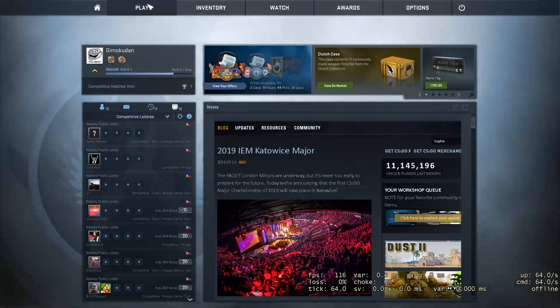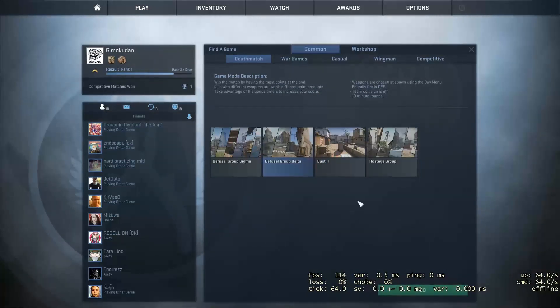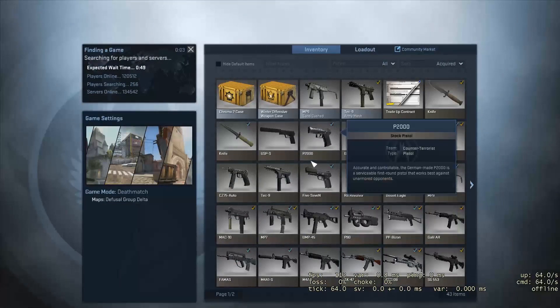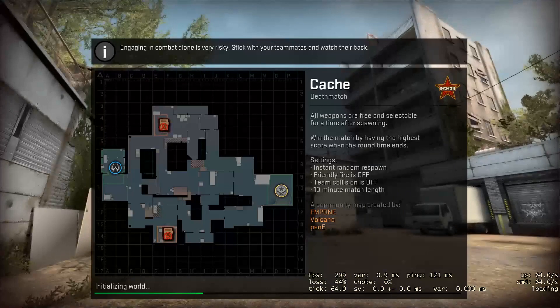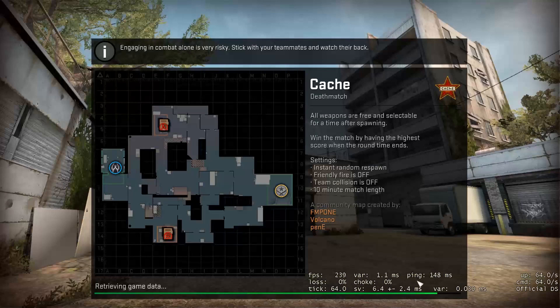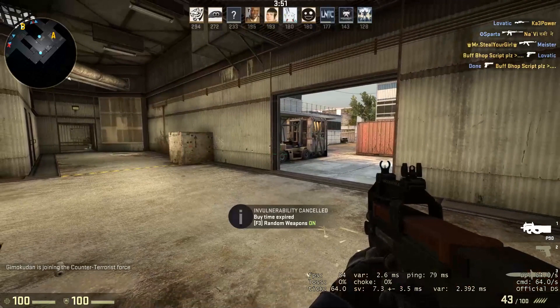So let us try to play a game and check what my ping is. I'm just going to hit Find a Game, and then select any game mode here. As you can see, the ping changes to 148 milliseconds. Let us try to continue — as you can see right now in the game, my ping is 78 milliseconds.